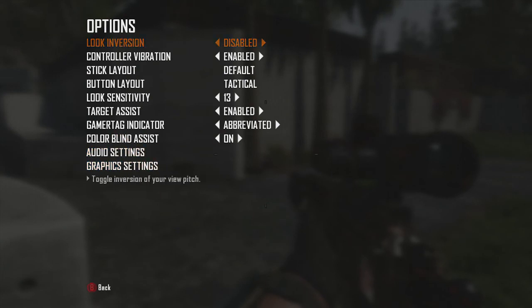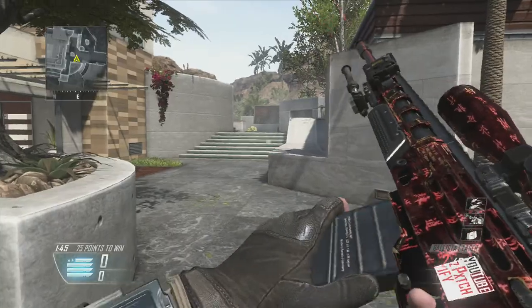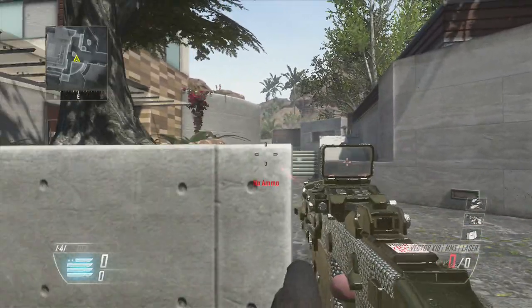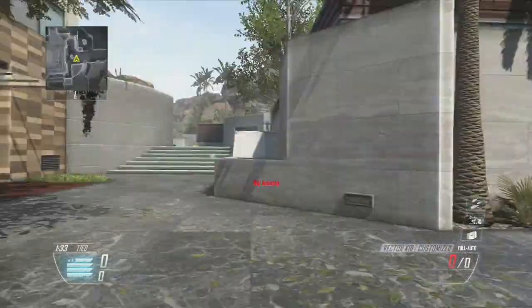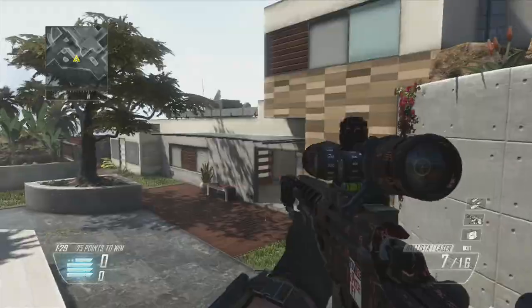One more thing — if you find that when you're shooting, the controller vibration causes your hands to shake and you're dying because of it, consider turning it off. I like it on because it feels immersive, but if it's affecting your gameplay, turning vibration off will probably help you out. That's a good tip.